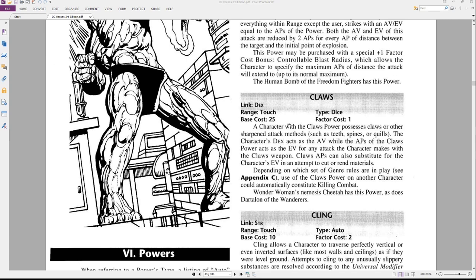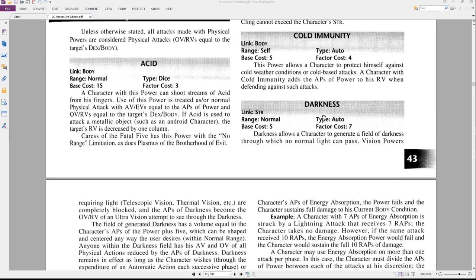Now let's go to another power for a better example of why linking helps. Take Darkness — this power is linked to Strength, has a base cost of 5, and a factor cost of 7, which is steep. At factor cost 7, getting the power to 10 APs costs 112 points. But if you link it to your Strength stat, that drops the factor cost by 2 — so now it's a factor cost of 5 instead of 7, which saves you over 30 points right there.